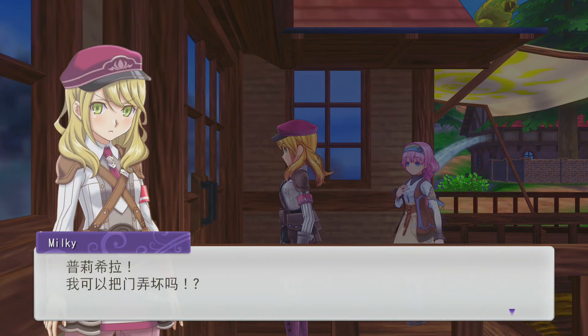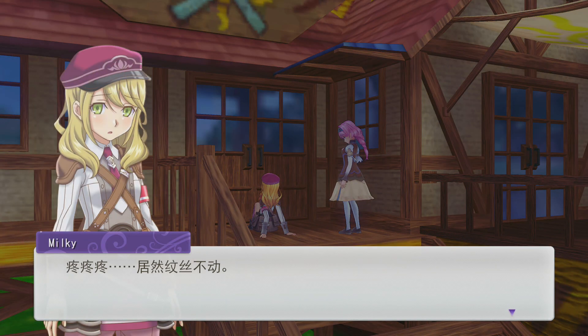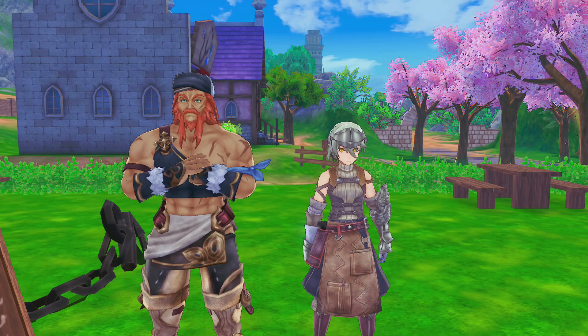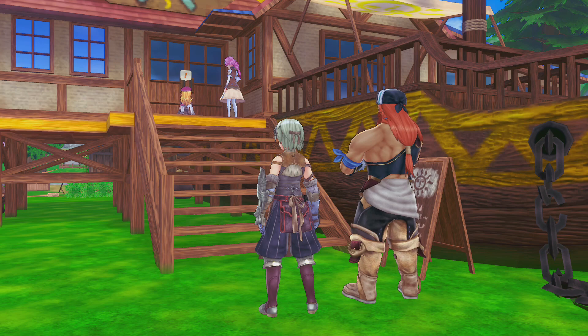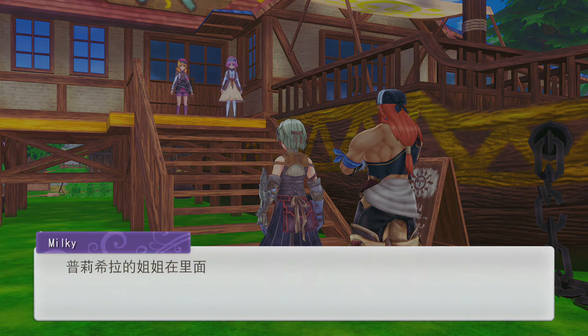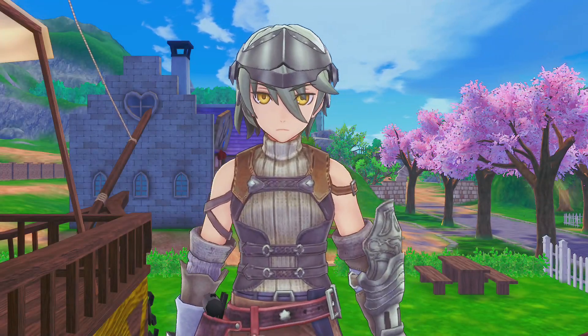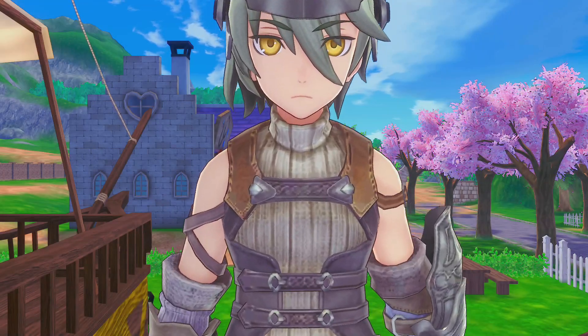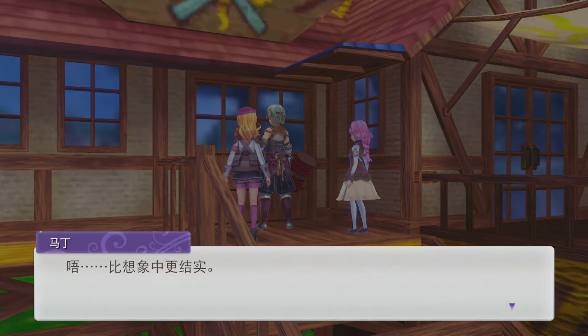There's no response at the door! Priscilla, can I break the door? Our first task in town is breaking into a restaurant! It hurts so much but the door won't move. Then some people come to help — Martin shows up with a hammer, but even he can't break the door. He says it's sturdier than it looks! Then the dog asks if she can smash the door, and even Ryuka is here — he says stop, stop!